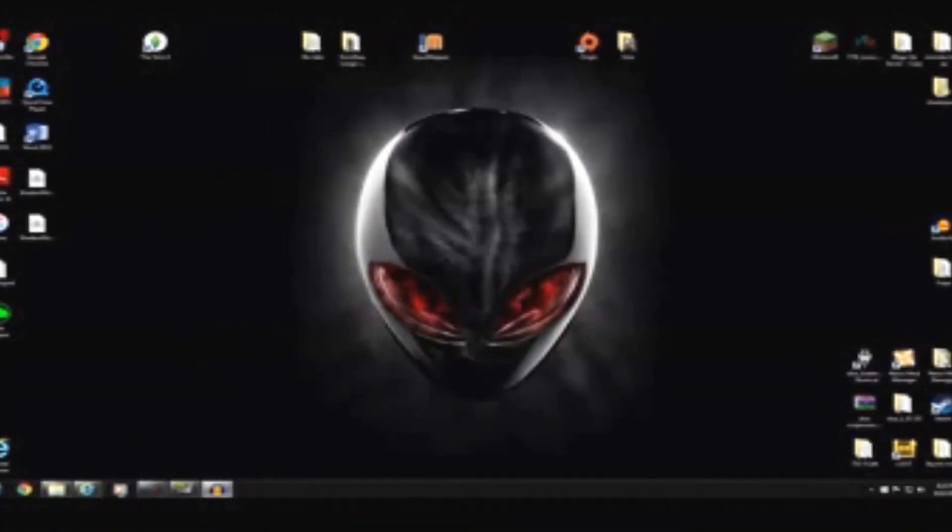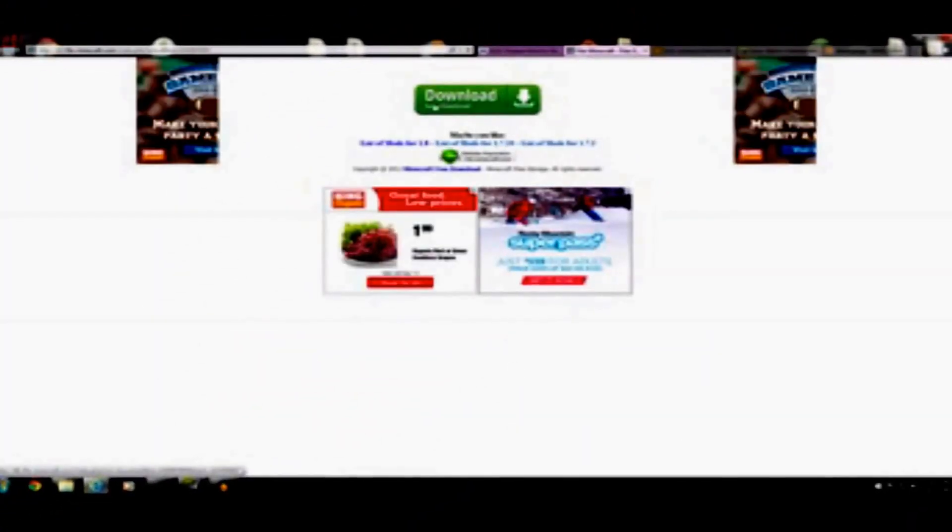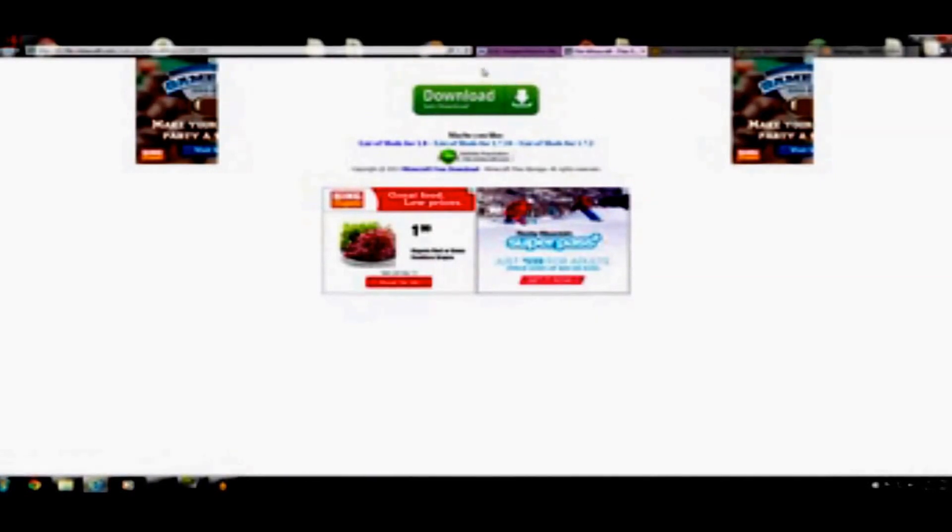I'll post all these links in the description. The first thing you're going to want to do is go to the GLSL Shaders Mod link. If you Google 'GLSL shaders mod' or just 'shaders mod,' it'll be one of the first results. You'll need to search 'shaders mod 1.64' and click on GLSL — this is for the Monster pack. It'll bring you to this page. Scroll down until you see 1.64, click that file, and then click download.